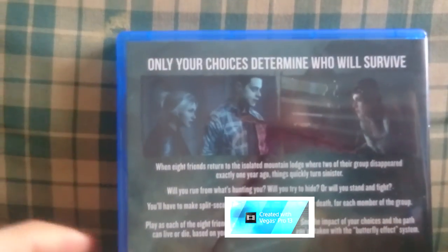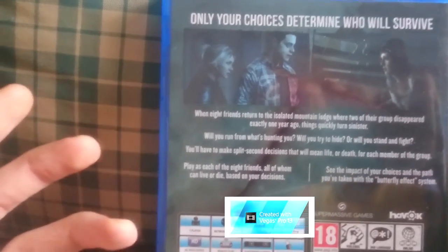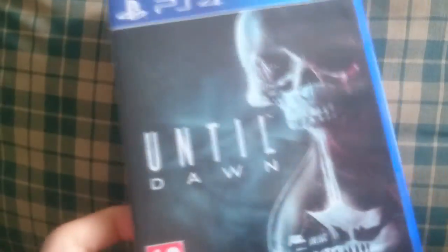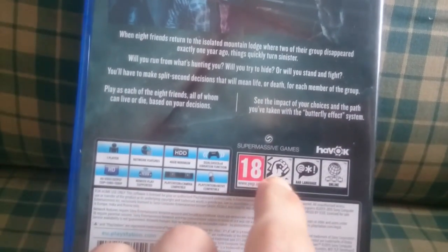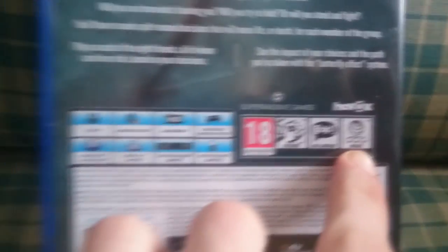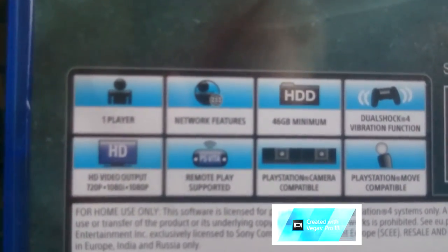When I found out that in this game your choices affect your story, I thought I'm gonna get this game and create my own story and see how it goes. That's it from the back — we've also got PEG-18 rating for violence, bad language, and online content. And of course this game requires 46 gigabytes minimum.